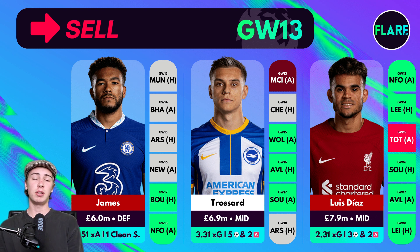Moving on, Trossard is a player that has been heavily transferred in — he's increased in price three consecutive gameweeks up to £6.9 million currently, but I think that value will start to decrease as he is one of the most sold players this gameweek. Personally, I was never a massive fan of Trossard. He's only returned in three games this season for Brighton, and looking at his fixtures, Manchester City and Chelsea are the next two — definitely not easy from an attacking perspective. He's got a decent xG of 3.31 with five goals and two assists, but if you have money in the bank, I'd definitely be looking to get either Foden or Saka, or even Gabriel Martinelli at a cheaper price. With Manchester City as the next fixture, I'm not keen on Trossard — definitely a good sell before his value also starts to decrease.